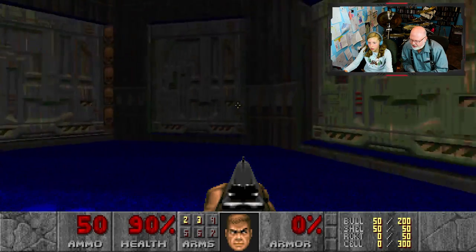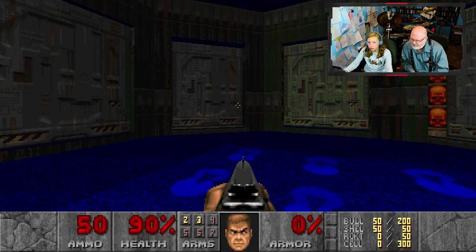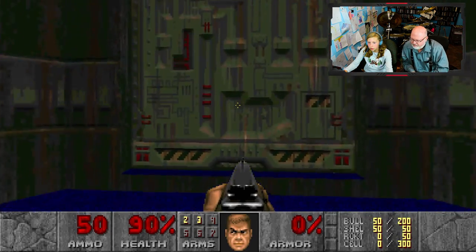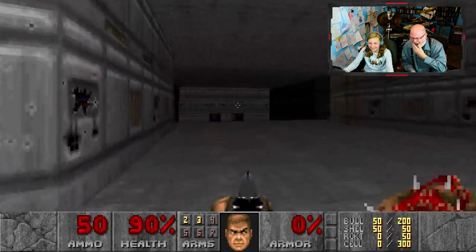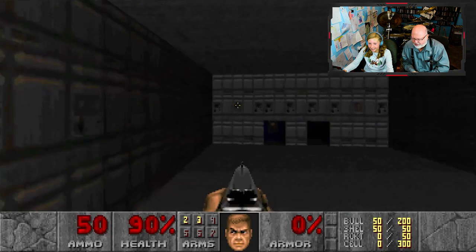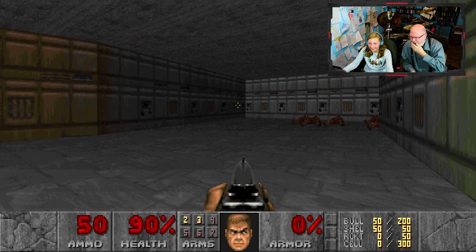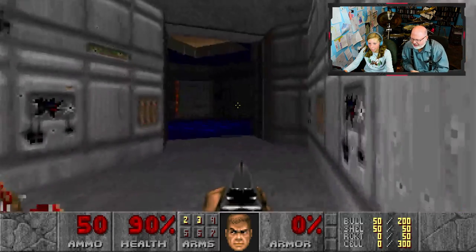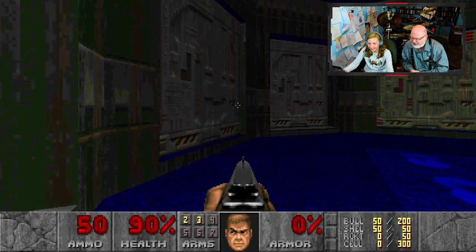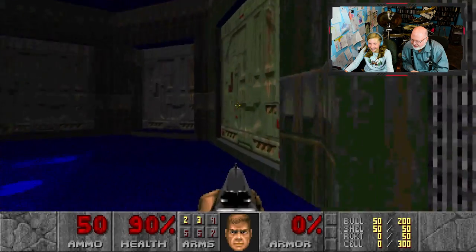Now, which one do you want to push a button on? I don't know. Well, you have to pick one. You probably want at least a rocket launcher before you go in that one. Go back — the door won't close. You'll be okay now. That's actually a pretty great one. It's my favorite of the rooms. I'm scared. You should be. Try another room.